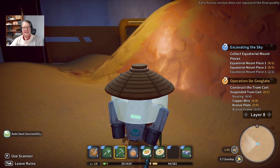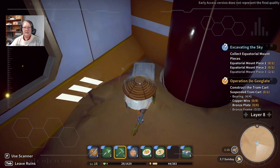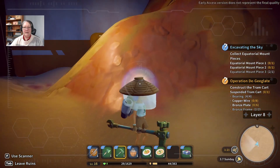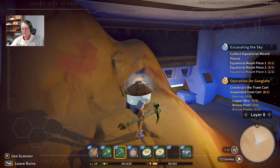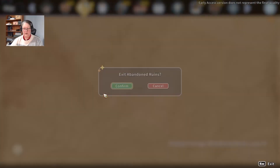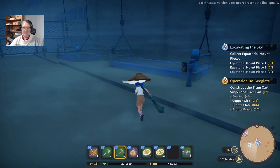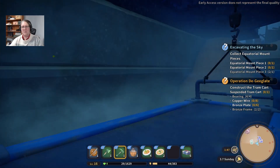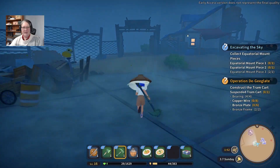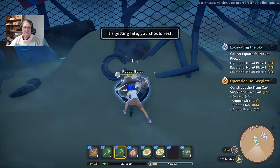Uh oh. I think we need to head back before I fall over. Sandstorms that actually happen and not just as story events. Do I have rubber in here? It's nearly 2am. This is not Stardew Valley. I have a whole hour and I really need the rubber scrap. I've got a little bit of extra energy I want to burn so I don't waste my egg salad or whatever that was.